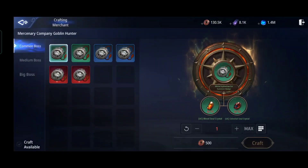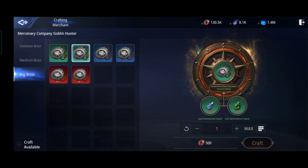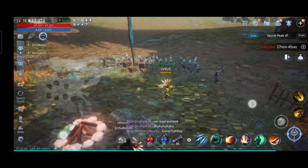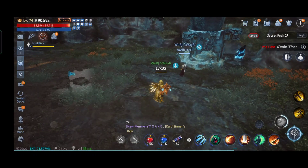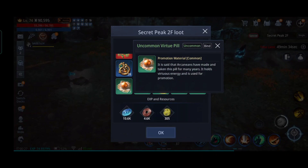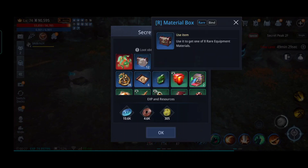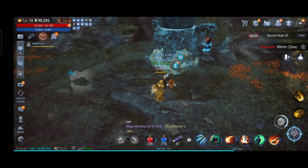The fastest way to get skill tomes is through summoning bosses at Secret Peak. Instead of waiting for bosses to respawn — since many players are there and bosses are almost always dead — use the stones you've farmed from killing mobs and opening treasure boxes at Secret Peak to craft boss summoning items.